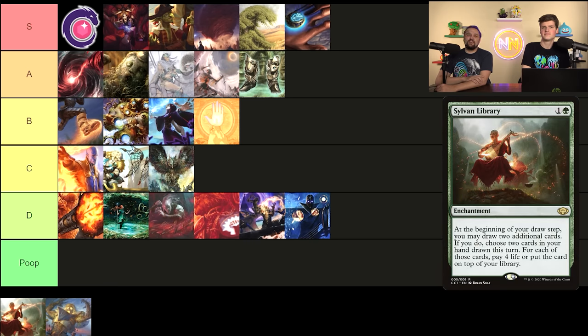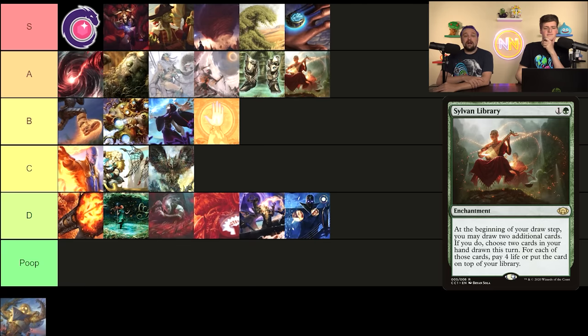Sylvan Library — two mana enchantment: you draw three cards at your draw step and can keep extra ones by paying four life each, or just put two back for free. The faster your deck, the better this card is. In long games you have to ask how many times you can afford to pay four life, but if you're trying to turbo through and combo, just pay eight life — who cares. This card's an A; it's really, really good especially in higher power games where life matters less. That said, it can be costly and you really have to aggressively pay the life — don't just rearrange the top three like Mirri's Guile.